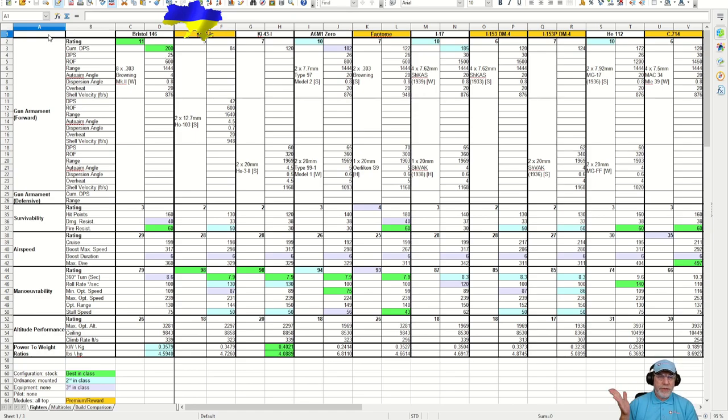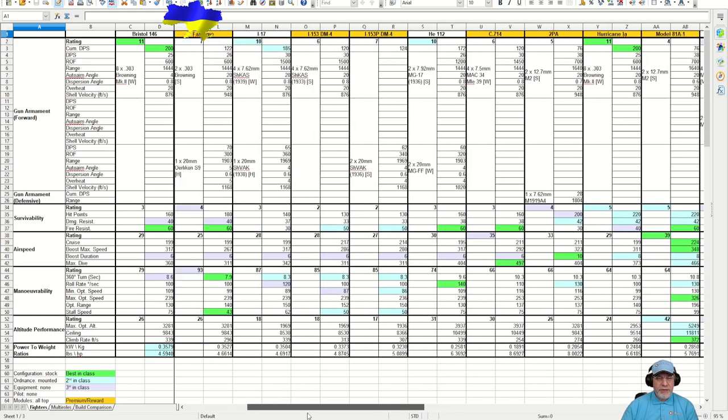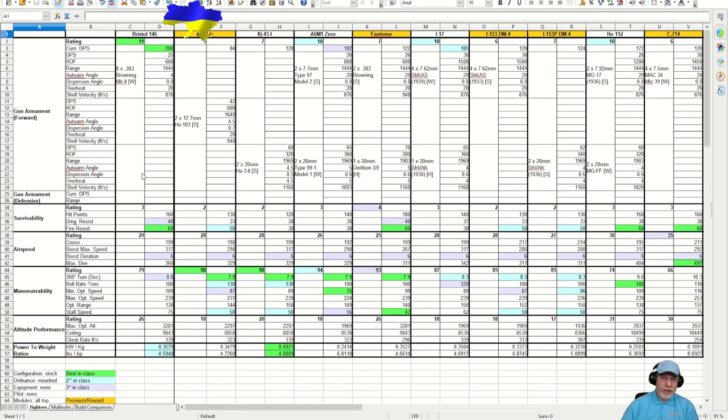Here's a spreadsheet with all of the Tier 4 fighters, and you have a lot of choice — there are 18 of them. The base characteristics for each of these planes is shown on this spreadsheet. If you don't know how it works, there's a link in the description below to a short instructional video. I've also added a little bit of extra information to this spreadsheet.